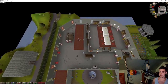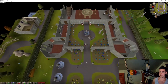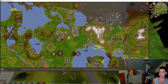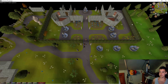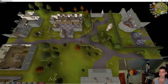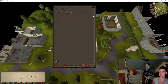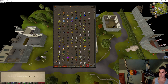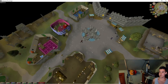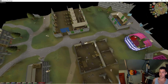Now I'm going to go downstairs and run over to Catherby. Before I run over to Catherby, which is located right here, I'm going to run to the bank and grab a stamina potion because I forgot running exists in this game. Then I'll go to Varrock real quick to grab a stamina potion.